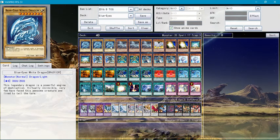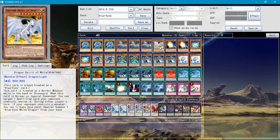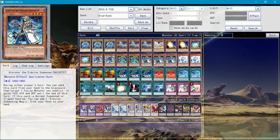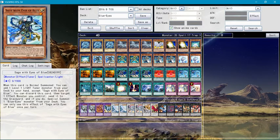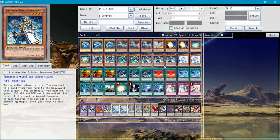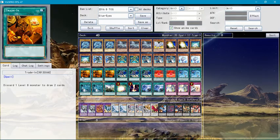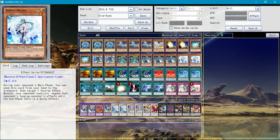So you need three Blue-Eyes White Dragons, three Blue-Eyes Eternity White Dragons, one Dragon Spirit of White, two White Stone of Ancients, two White Stone of Legends, two Sages with Eyes of Blue, two Galaxy Soldiers, three Alistair the Aldoin Summoners, two Effect Veilers — Effect Veilers are optional, you can add Maxx C if you want to.